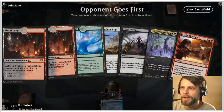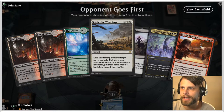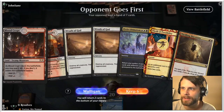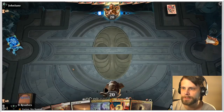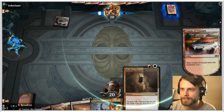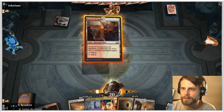Here we are for game number two, and again I don't think we can keep this hand. Not only do we not have any white sources, we have no discard outlets. We really don't have a great hand there. This next hand is better — it's not great, but we are going to keep it. This does allow us to get an Eerie Ultimatum in the graveyard with things like Thrill of Possibility, so I think this is worth keeping.